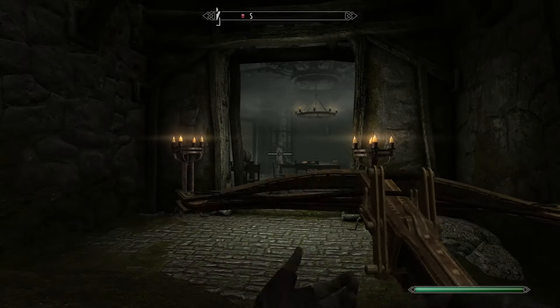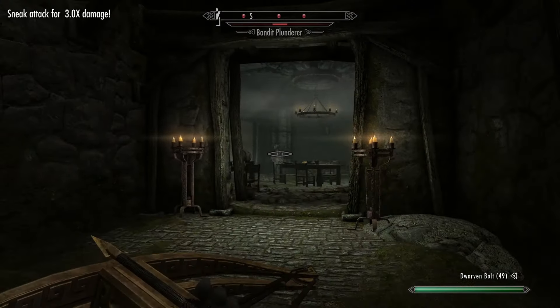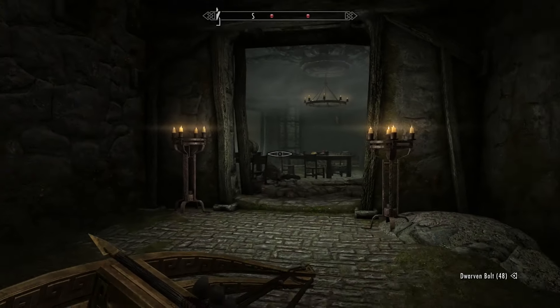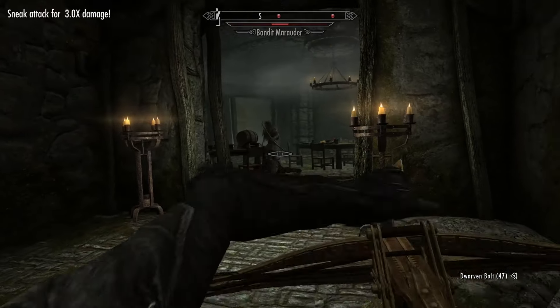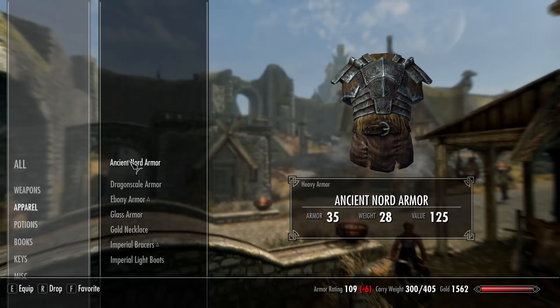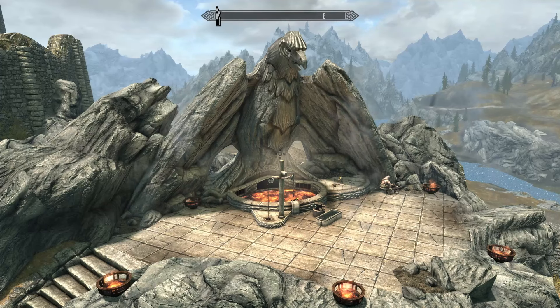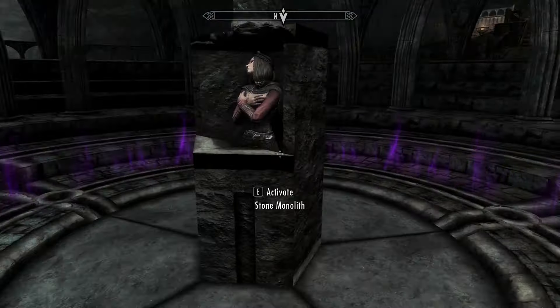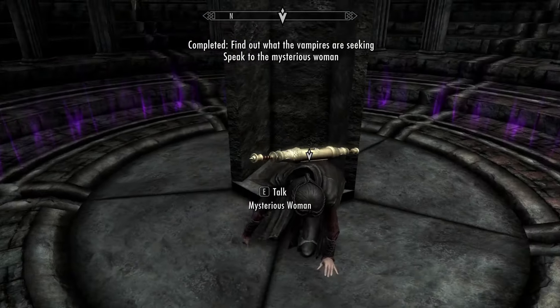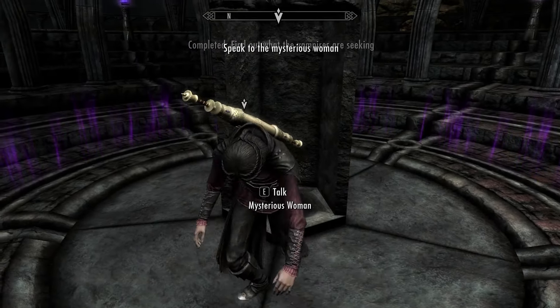The only things that you can't accomplish with the equipment outside of War Maidens is the creation of crossbows, which were added with the Dawnguard DLC and require the use of Gunmar's forge in Fort Dawnguard, as well as the creation of ancient Nord armor and Nord hero weapons, which require the Skyforge that can be unlocked by completing quests for the Companions. I have a video in the same playlist that will show you how to join every faction in the game, including the Dawnguard and the Companions.